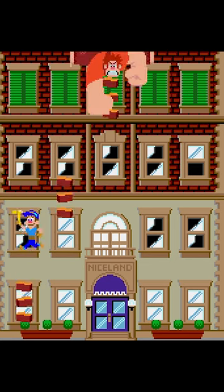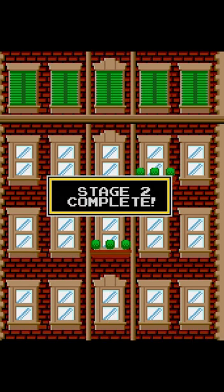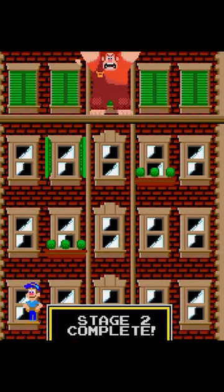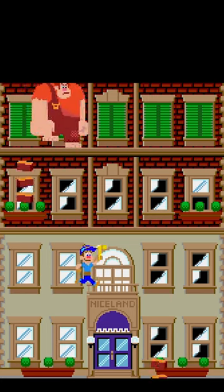But seriously, this is exactly what you'd want from something like this. Your goal is to fix all the windows as fast as possible to get to the next floor. Once you clear five levels, you'll throw Ralph off the roof and start over again at a harder difficulty.